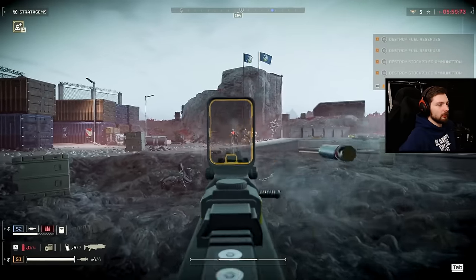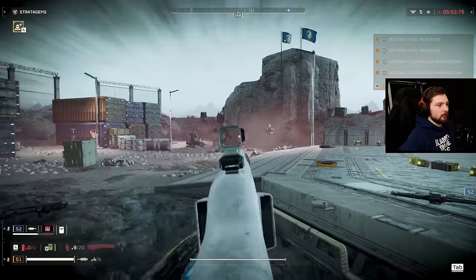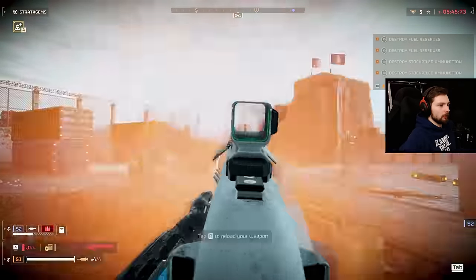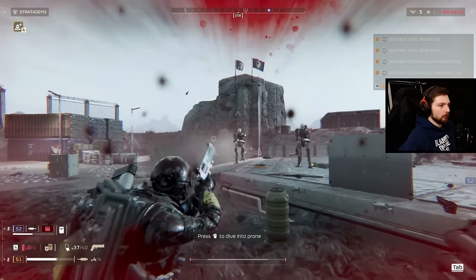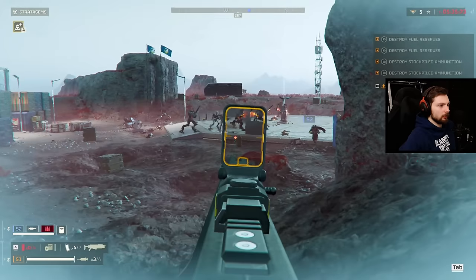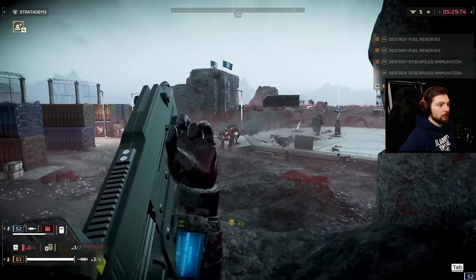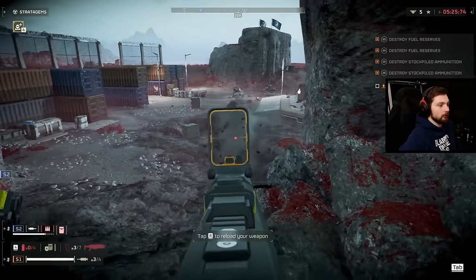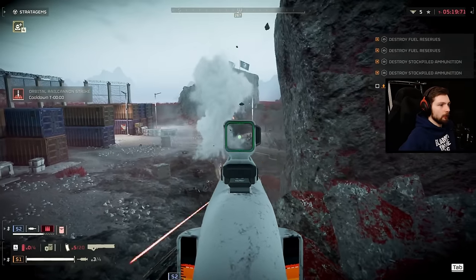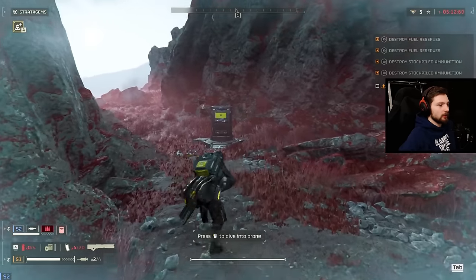Definitely for tanks, the railgun doesn't deal with them too well. The shield generator saves me again — I like its design too, I think it looks very clean. Most of the backpacks do. The railgun backpack I'm actually not a big fan of the design. Again, we're still not even touching the extraction point — we just kept getting bombarded. We were waiting this long and still hadn't even touched it.